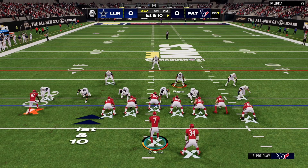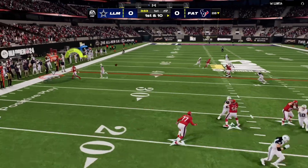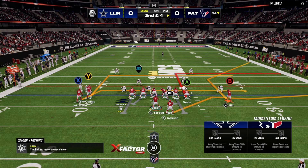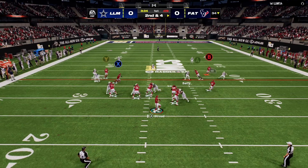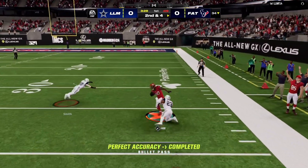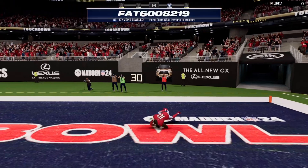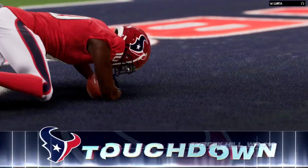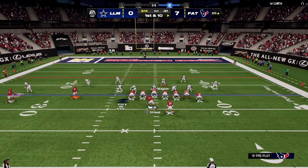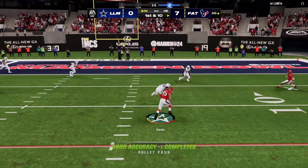Let's hop into the gameplay starting with CJ Stroud, our 50,000 coin quarterback. His first play is a mesh concept — Stroud with the snap, throws to A, and it looks like he makes the catch, a very nice pass. On another pass play, Stroud looks and finds Tyreek Hill wide open — he breaks a tackle, breaks another tackle, goes all the way down the sideline — touchdown! 7-0.